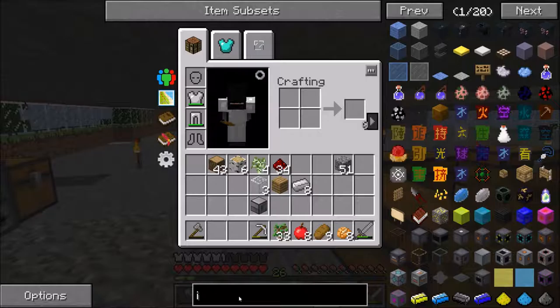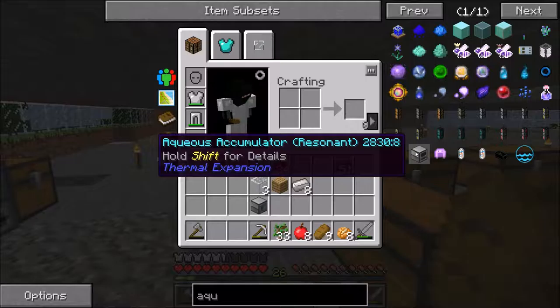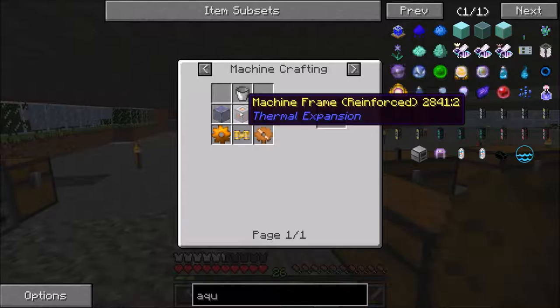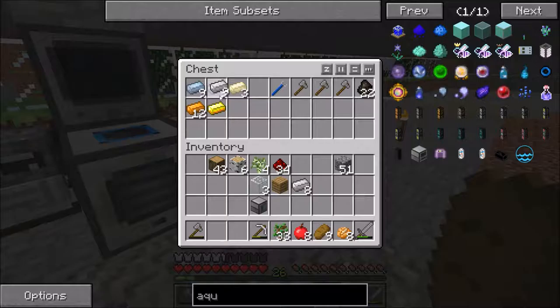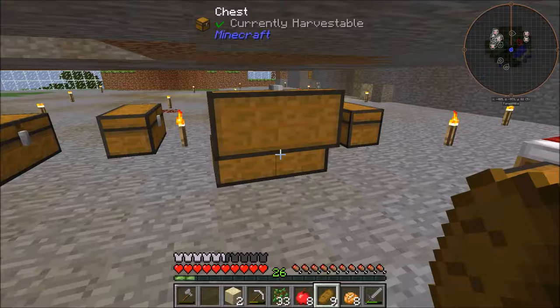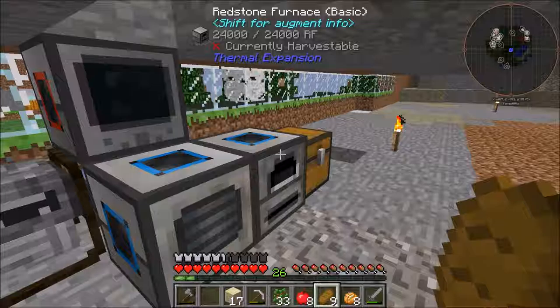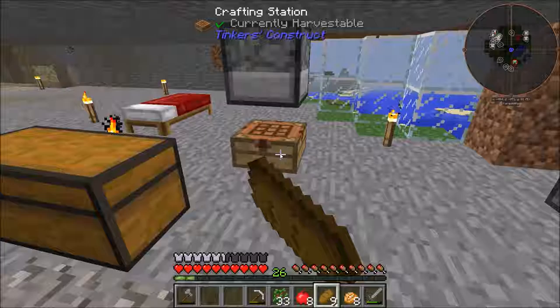That's awesome. And we need to build one more machine for us to get infinite stone, and that is the aqueous accumulator. It's basically the same exact thing but with a bucket instead. Let's grab a bit of iron, some more copper, a couple pieces of tin. And do we have any more sand? We might need to go get some. Yeah, we've been getting a lot of materials from that. There we got plenty of sand.